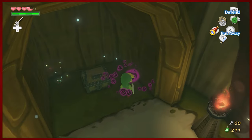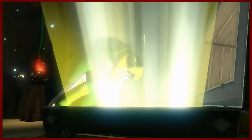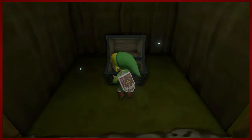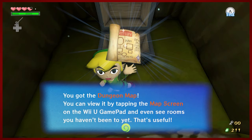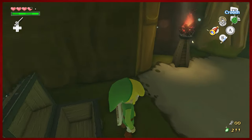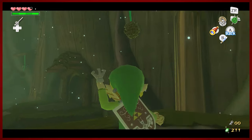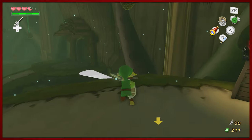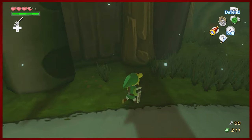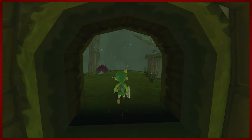My brain completely froze for a second — not even autopilot, even worse. What's this? What did we find at the beginning of the dungeon? It is a map! Well, you gotta start somewhere. I don't think there's anything for us to do here yet, but those little dangly bits — I wonder if those could be chopped down later perhaps. There's a warp pot by the way.